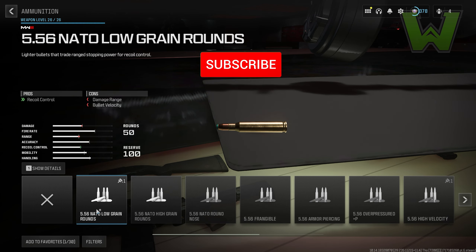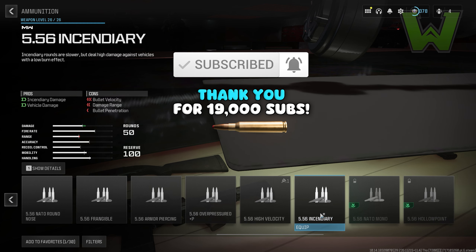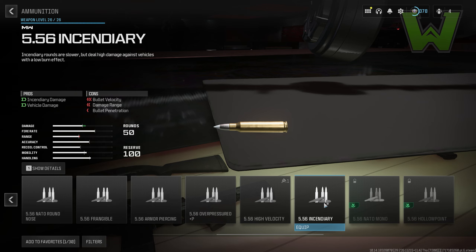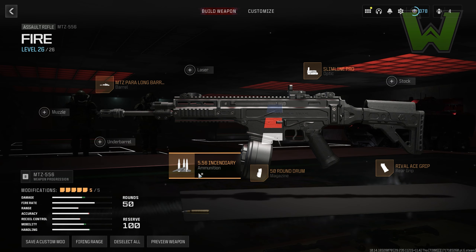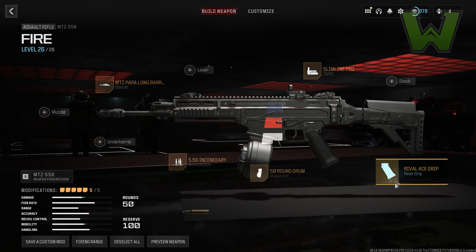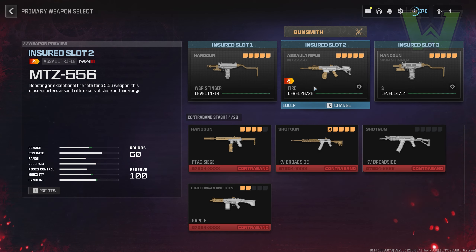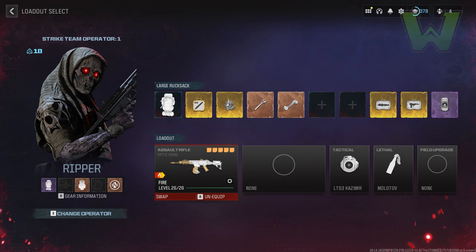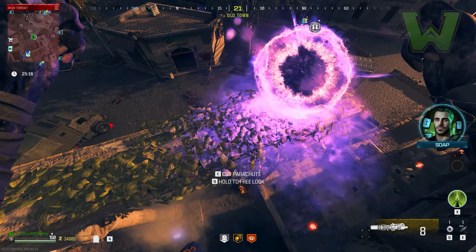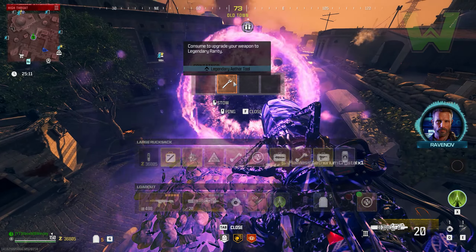Instead of the Jack Purifier, I'm now passing the torch to Incendiary Rounds because it is absolutely overpowered. If you don't have it unlocked — those little green tags on the right mean it's an armory unlock. Click on it to activate it and complete some challenges to unlock Incendiary Rounds; it's very easy. Max out the attachments on your gun, and if you want to duplicate it and save it as a backup in your saved weapons, you can do that too.